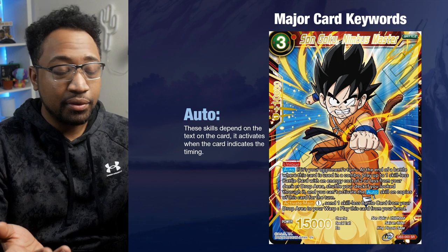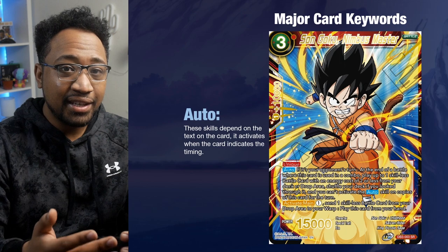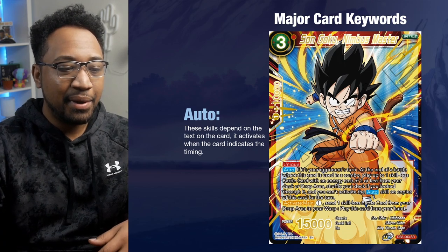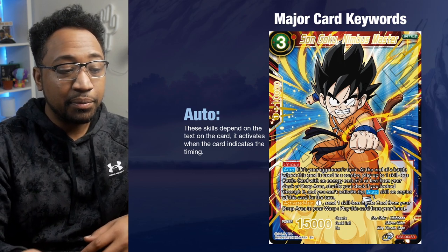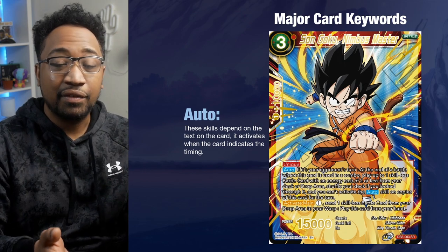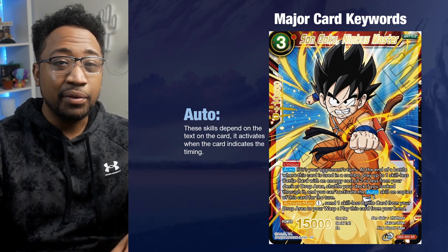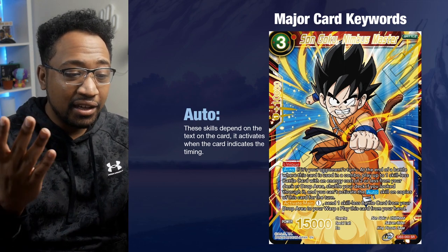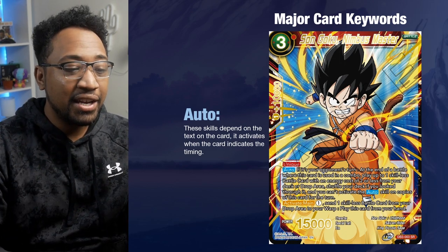Another example: this auto says during your opponent's turn, if this card is used as a combo, at the end of the battle you get to play one skill-less card with a cost of two or less from your deck or drop area, then shuffle your deck. You can't activate auto effects on copies of those cards pulled this way — you can't chain them indefinitely. So the cool thing is you combo with it, and when the battle is finished, the auto goes off and you get the effect.